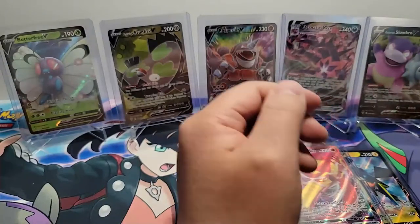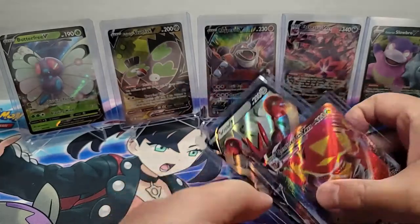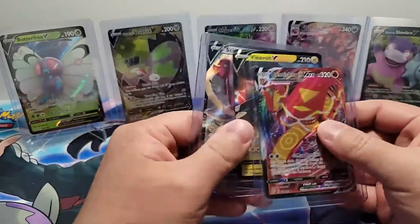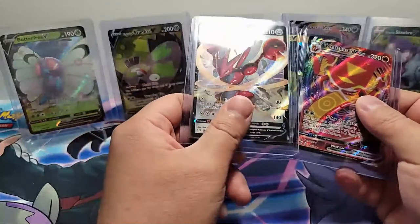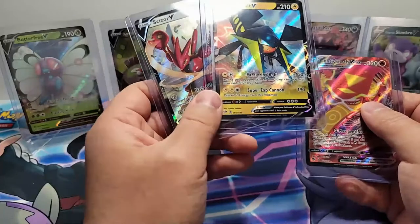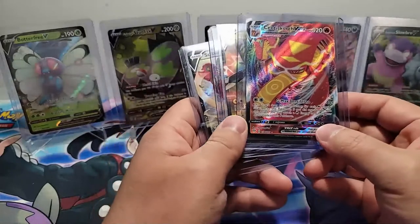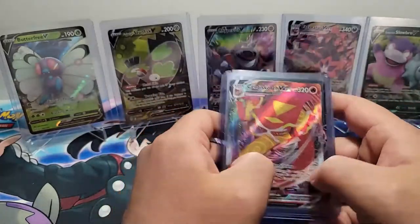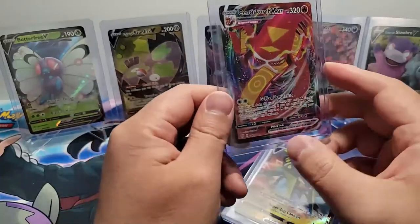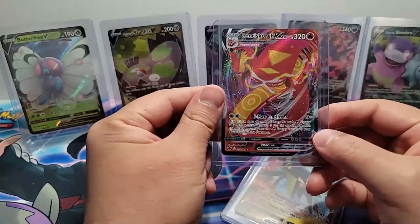That's all we have today. Not too bad — kind of expected since last week we had two really cool hits. Today we got the Scizor V, which is a nice rare card, the Vivivolt V, which is also a nice rare card, and the Centiscorch VMAX, which is also a rare card. Not as rare as the Rillaboom V, but a really cool card. People seem to use it — I've played against it in the game quite a bit. Centering on the card is pretty cool.